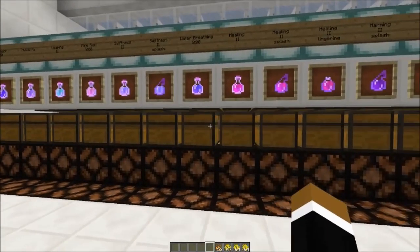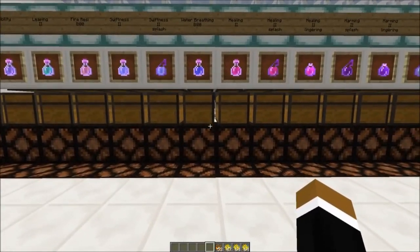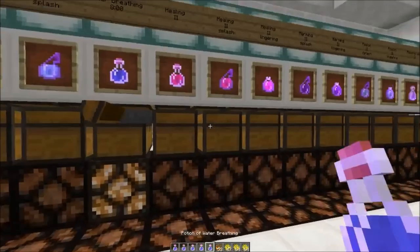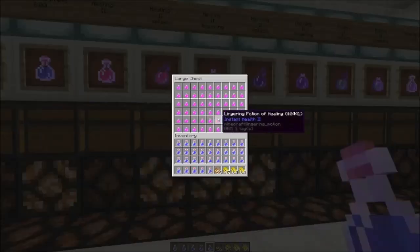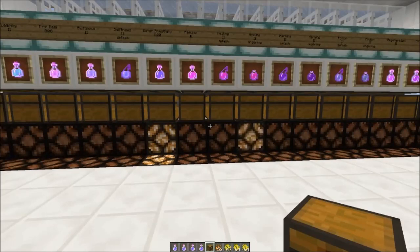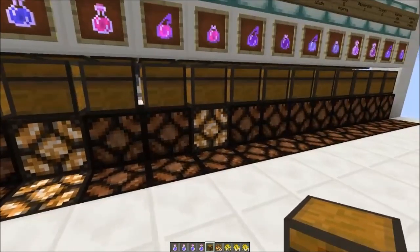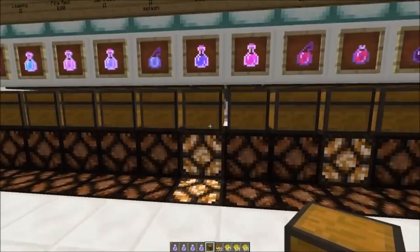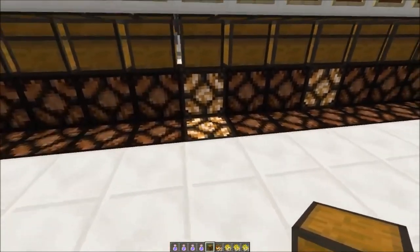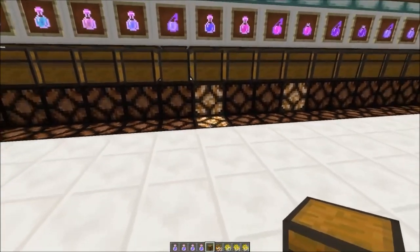The system has many safety features. If you take out two potions at once - some water breathing potions and some healing potions - those two lamps will turn on, but it will only select one potion. The lower lamp indicates that the second potion was requested for the next batch.